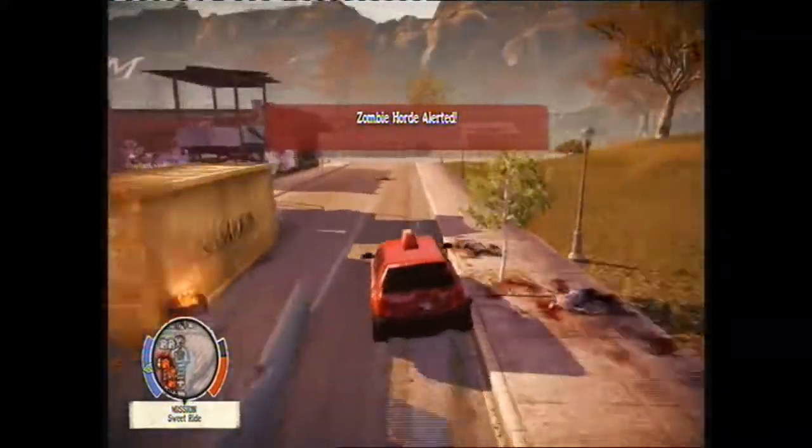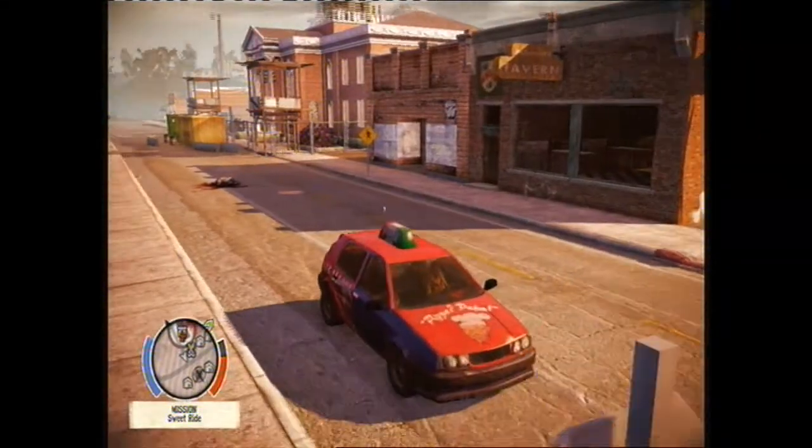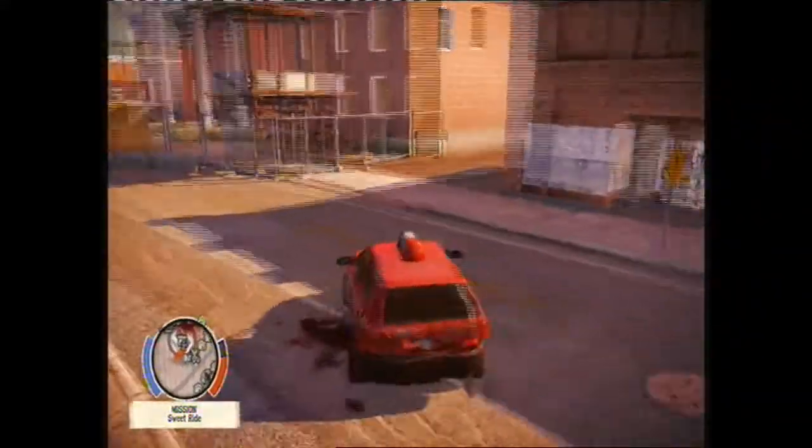I've just alerted the zombie horde. You see that little red man? I'm now reversing towards it. That little red man on the screen indicates a zombie horde, and they're really not things you want to mess with if you're on foot, because there's just so many of them.